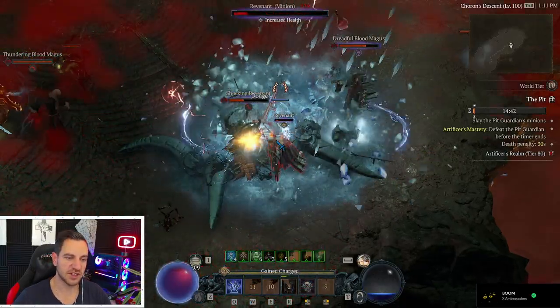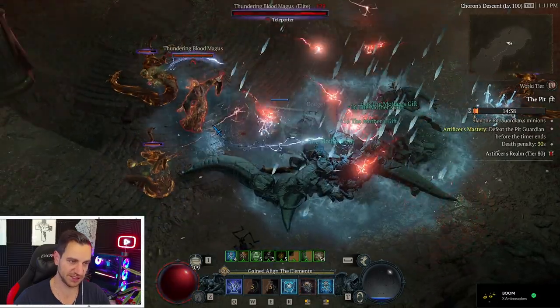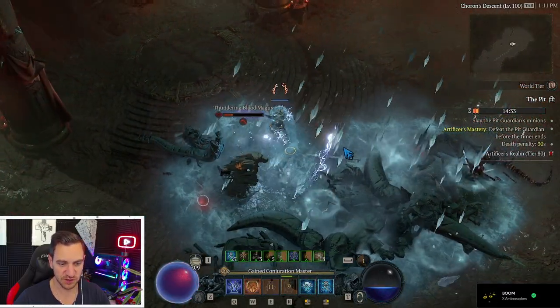Greetings friends, it's Elixir again. As you can tell we have the lightning blizzard build. We rain blizzard on the enemies and also lightning spears.